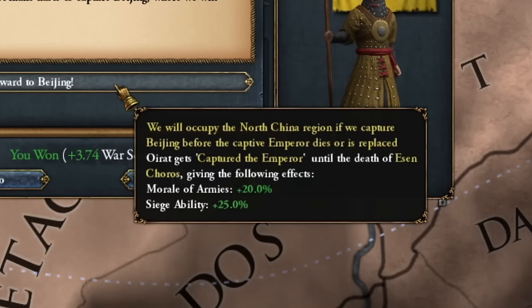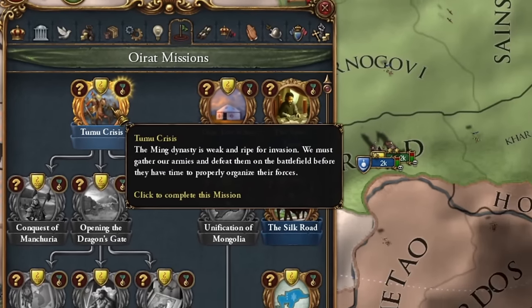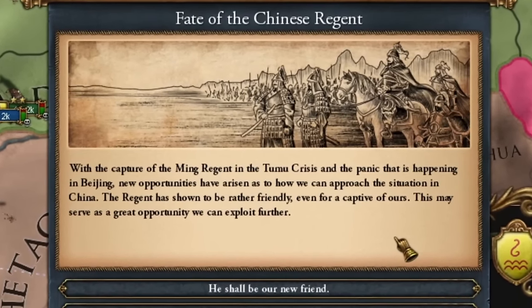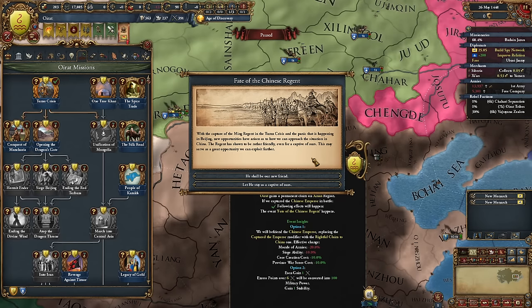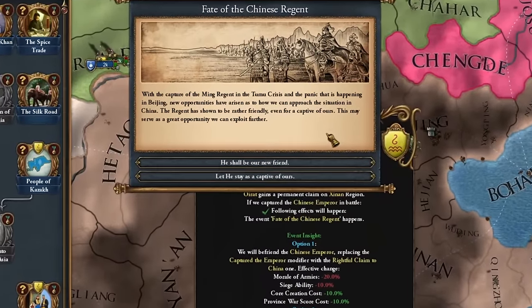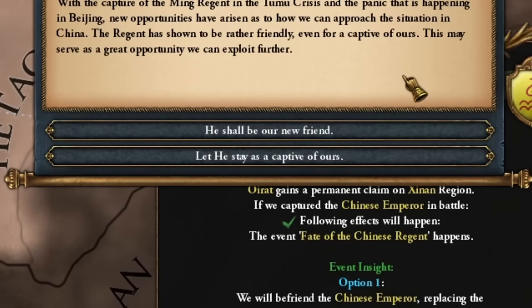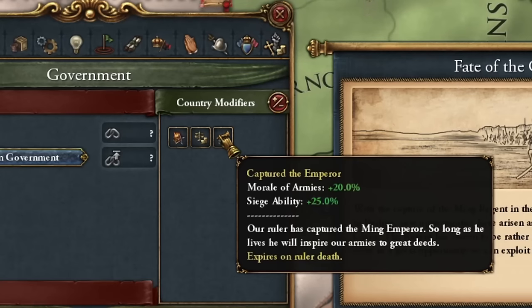This allowed my armies to march straight to the capital — Beijing. I completed the first mission related to the Tumu crisis, in which we could decide the fate of the Chinese region. With the capture in the Tumu crisis and the panic happening in Beijing, new opportunities arose as to how we approach the situation in China. The region showed itself to be rather friendly, even for a captive of ours — though I think I clicked on this event at the wrong time, because it changes this modifier for us.